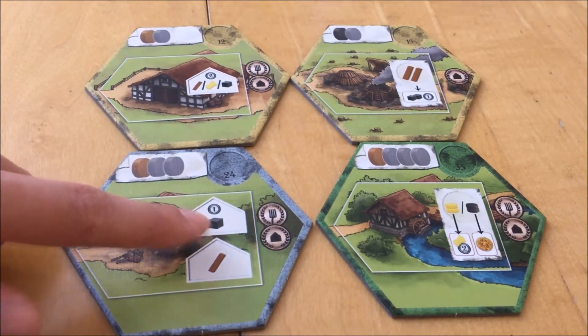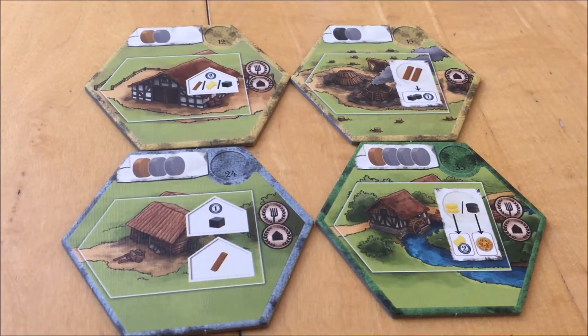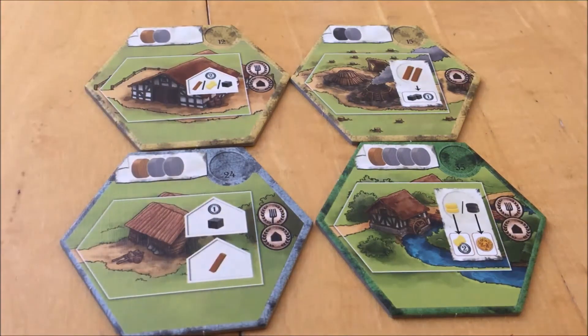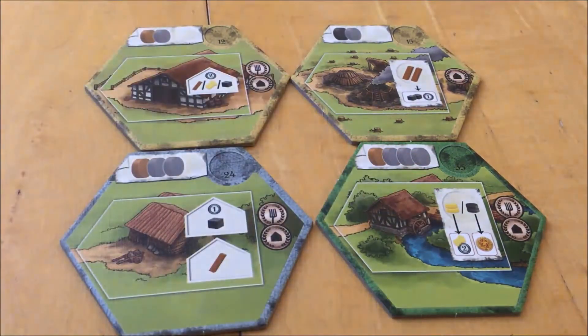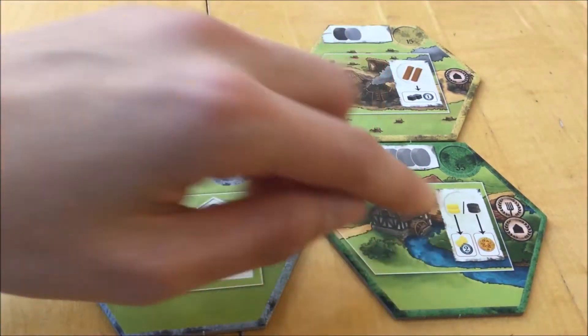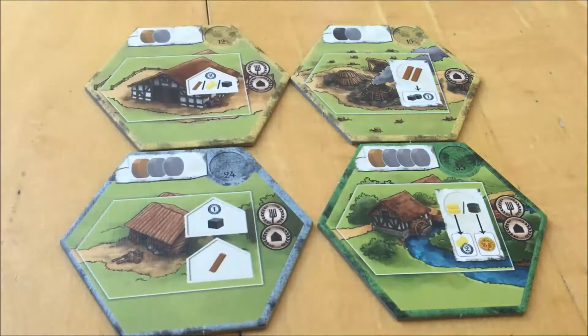The coal storage building lets you store one unit of coal and one unit of wood in the winter phase; if you store coal here, you get one point. The water mill can be used in action phases by placing action discs on it during the planning phase. You can either use two yellow action discs to get one food and two points, or two black action discs to get one coin.